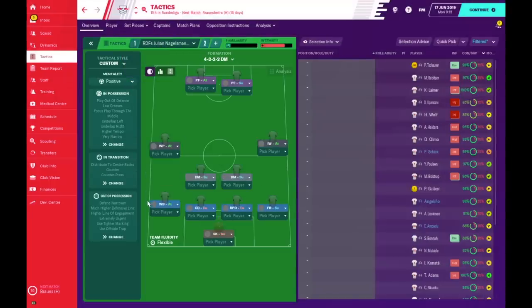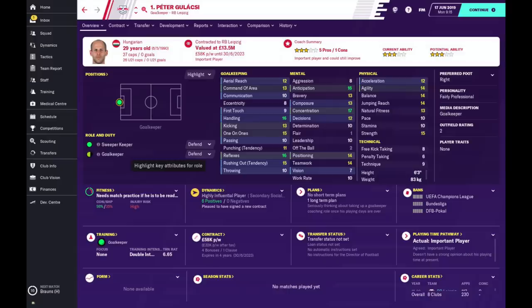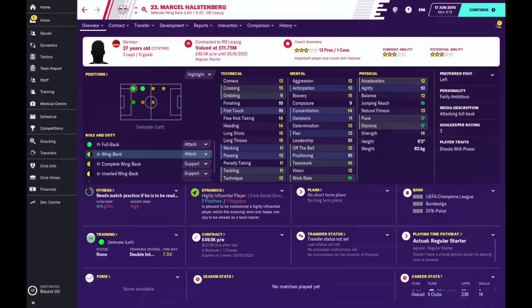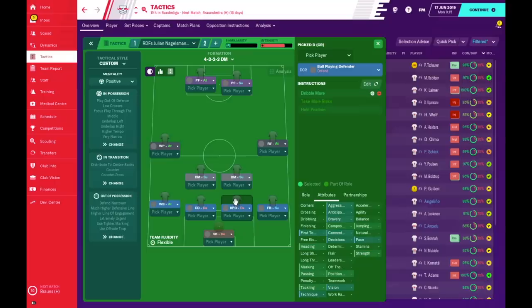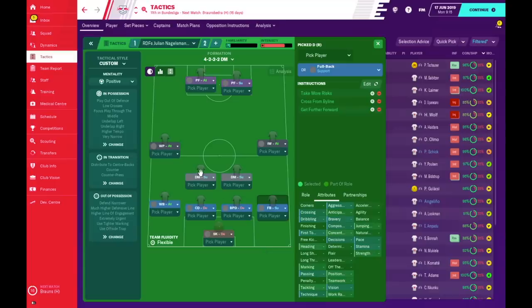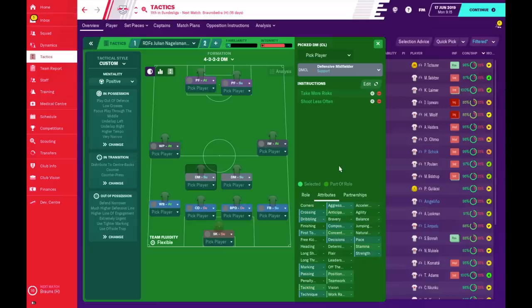For the 4-4-2 we use a sweeper keeper because we have a very high line. On the left side we have the wing back on attack — the more offensive of the two — giving width and an outlet when the middle is crowded. We have two centre backs: one normal centre back and one ball-playing defender who will play more direct balls and dribble out from the back. The right full back is more cautious but still crosses from the byline and gets forward to help stretch the opposition. For the double pivot I've gone with two DMs who take more risks getting the ball forward and shoot less often.